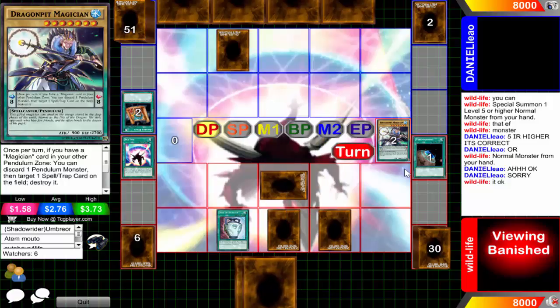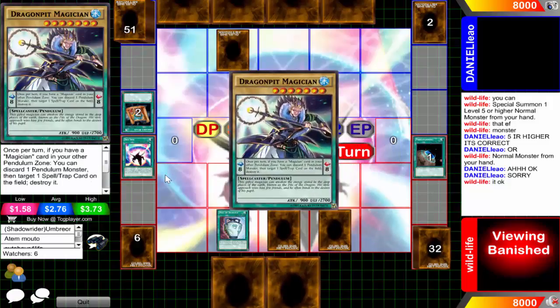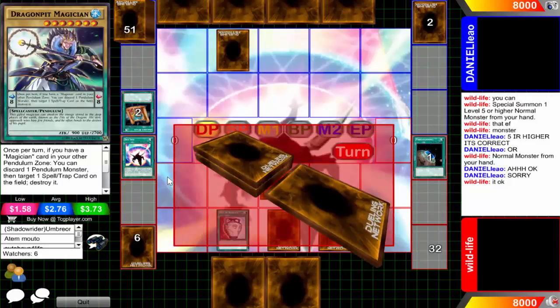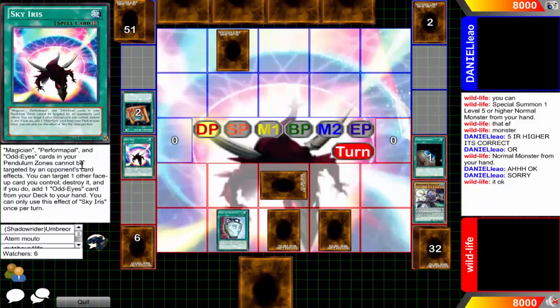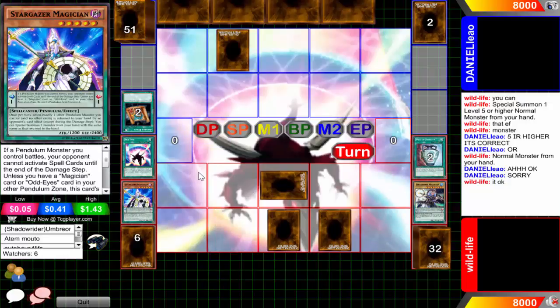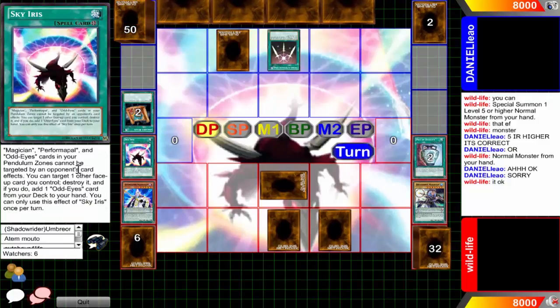He's going to be adding the Dragon Pits and then maybe playing it using the Sky Iris - the world may never know. He sets his scales - Dragon Pit plus Stargazer - and then just ends his turn. I know Sky Iris prevents destruction because I remember when I cast Daffy Duck's duel, he accidentally targeted his opponent's scales with Sky Iris on the field.